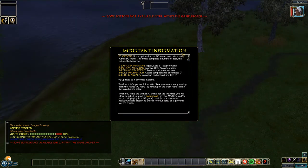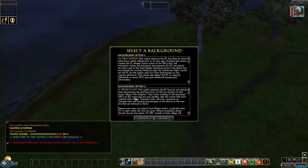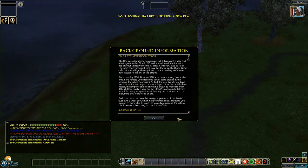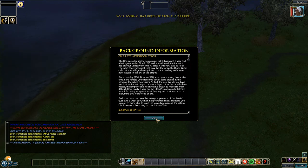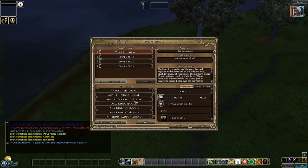Here's an important information notice which you will not be able to remove unless you choose the main menu. As it says, some buttons are not available until within the game proper. So we will now open the main menu and clear down the warning message. We have to select a background — either one if you know the campaign already, or two, a fresh start if you're new. We get the background info, click OK, and get the opportunity to add two or three other characters.